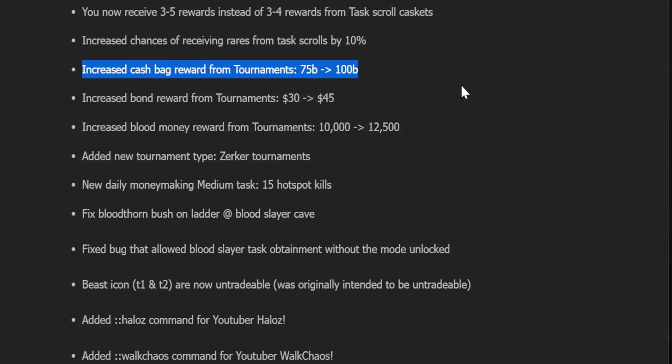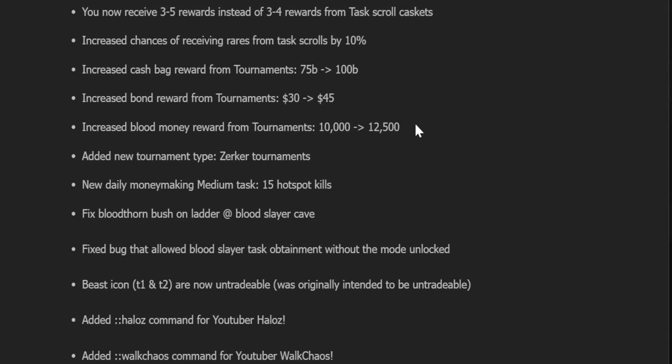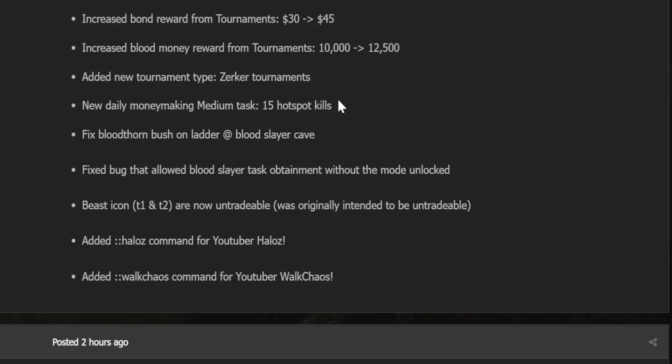Cash bag rewards from tournaments are now 100 bill — reflecting the economy. Bond reward is now a $45 bond instead of $30. Blood money reward from tournaments is now 12.5k. New type of tournament: Zerker tournaments — your boy suggested this so long ago. You can thank me if you want, but don't.